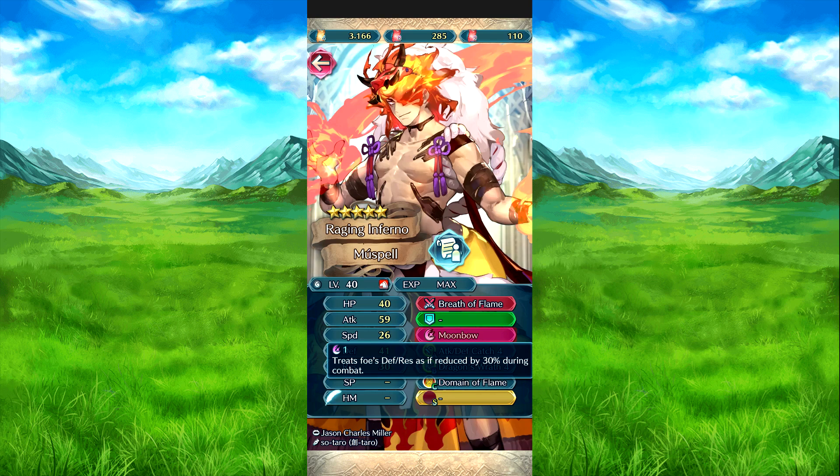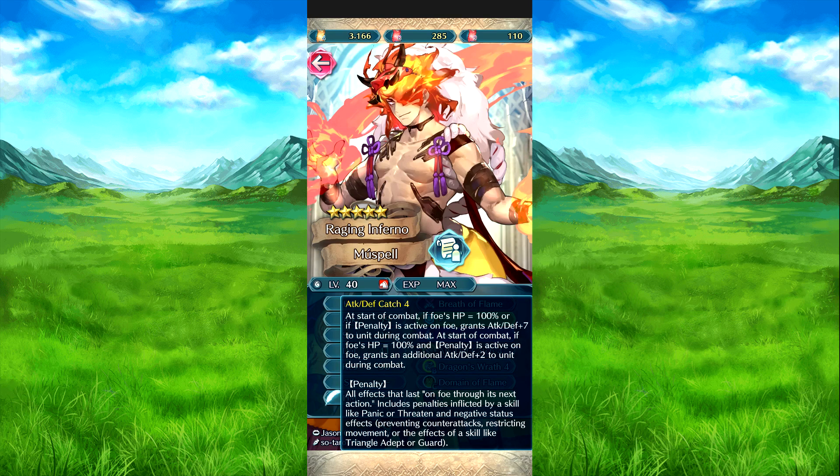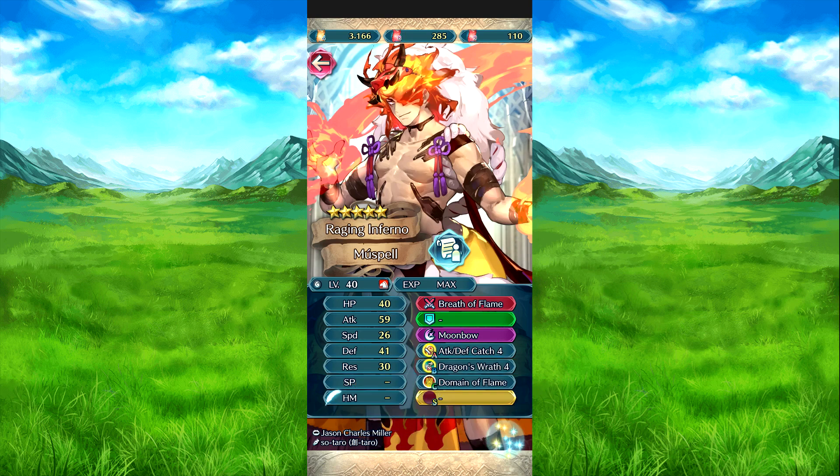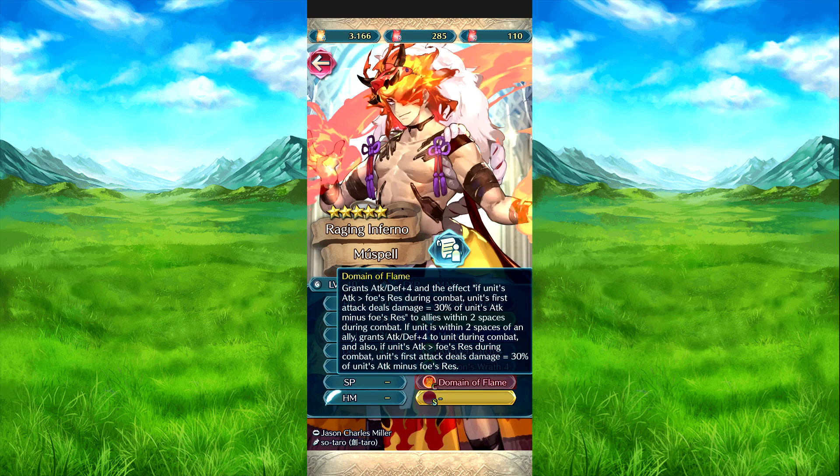Mervo — traces foe's defense and resistance, it was a specific 30% during combat. One charge thanks to the weapon. And then his weapon literally just assails that. Attack Defense Catch Four — we've talked about that skill already with Tana, it's just the same except it's defense instead of speed. Dragon Rat Four — reduces damage by the foe's first attack during combat by 25%, and if he out-attacks the foe, his first attack deals damage equal to 25% of his attack minus the foe's resistance during combat. Then Domino Flame — attack defense minus four to the foe. And the effect: if their attack is higher than the foe's resistance during combat, their first attack will deal damage equal to 30% of their attack minus the foe's resistance. This applies to allies within two spaces of him during combat, and he also gets the same attack effect if he's within two spaces of an ally.